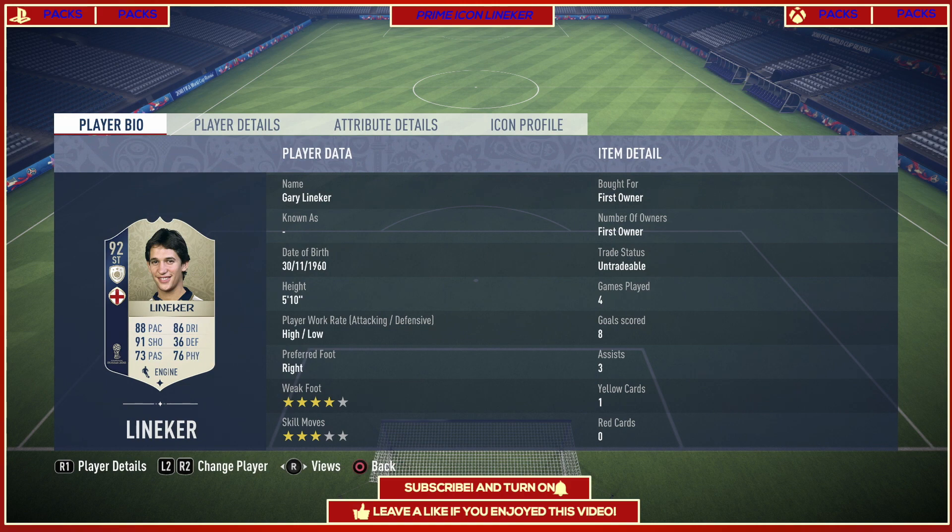He looks very fantastic — 88 pace, 86 dribbling, 91 shooting, 73 passing, and 76 physical. A complete and great card on the whole. He also has a high-low work rate, which is great for an offensive player, 4-star weak foot which is very usable, and 3-star skill moves.